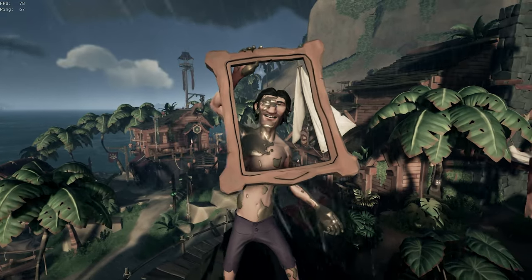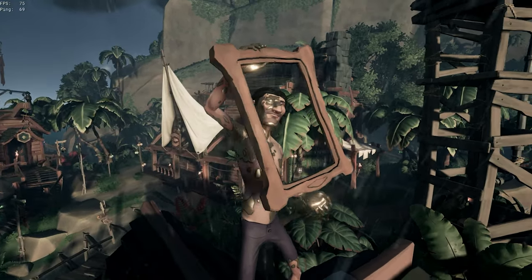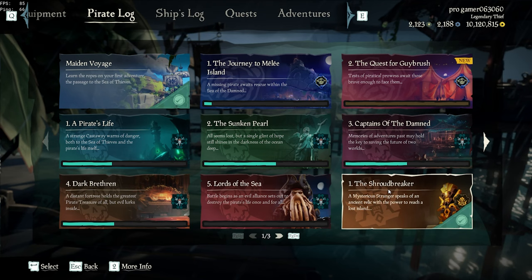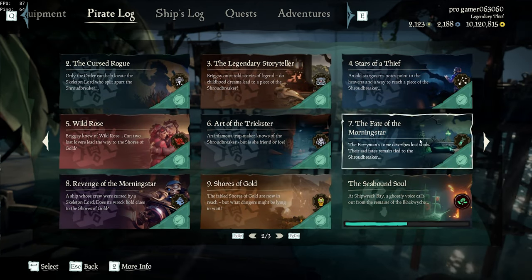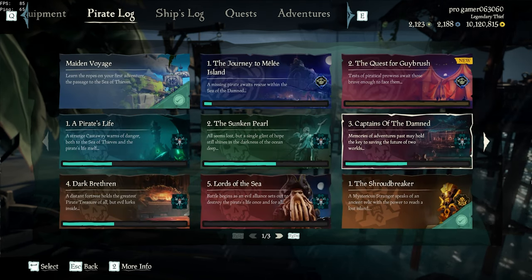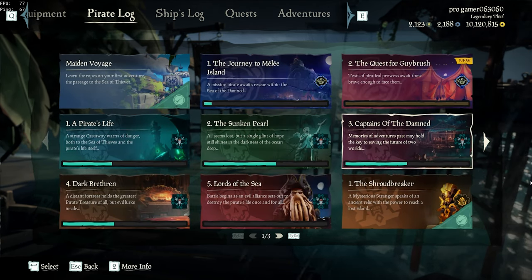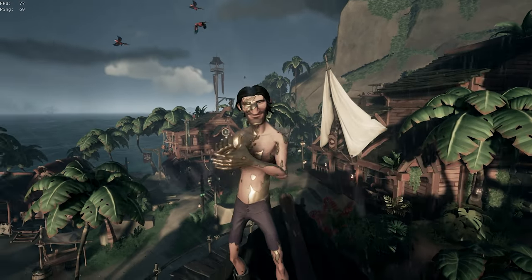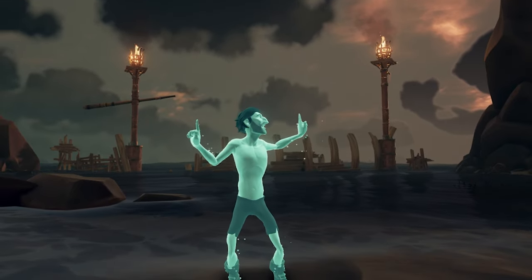Up next we have one of the hardest curses in the game to get: the Gold Curse. This curse is used by players that are very committed to the game because to get it you have to complete all nine main tall tales five times and find all journals within them. This takes a minimum of 35 hours on a perfect run, so if you want this curse you're in for a grind. That makes it one of the rarest cosmetics in the game, so look out for it.